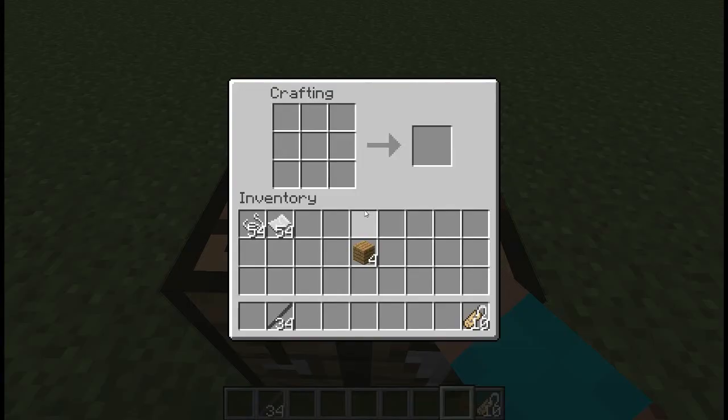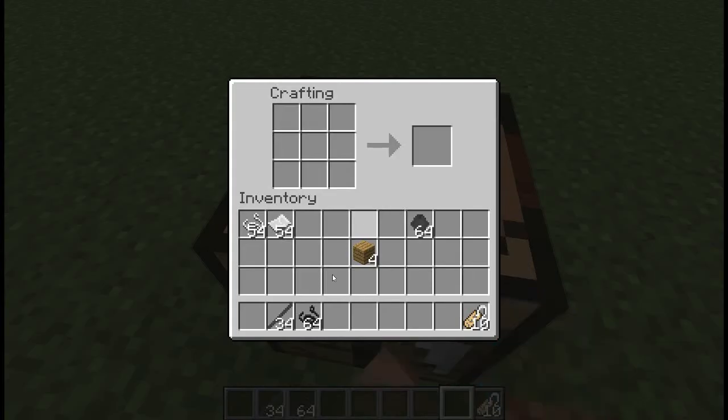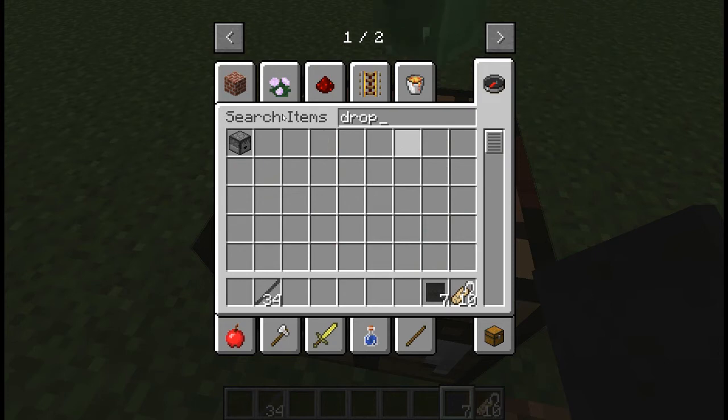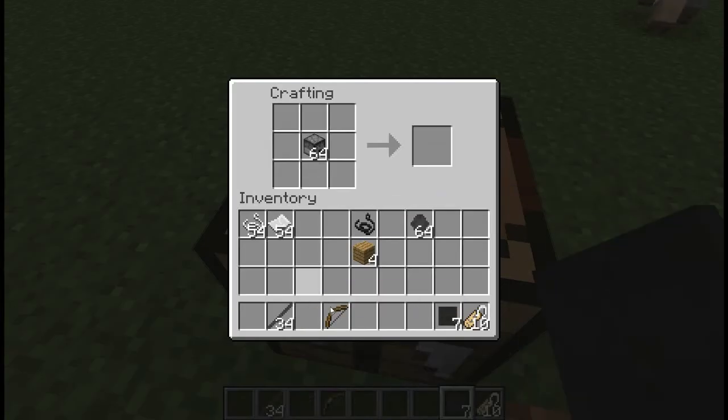You can also make graphite blocks, and from graphite blocks you can get graphite back. When you take some carbon fiber — which you can't get yet in survival — you can make CFRP. Also, if you take a dropper and a bow, you can make dispensers, which I thought should just be in the game, so I added it.